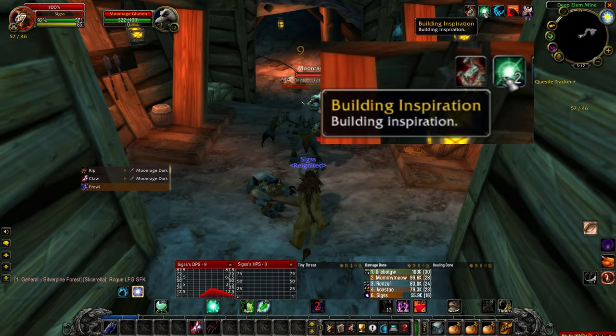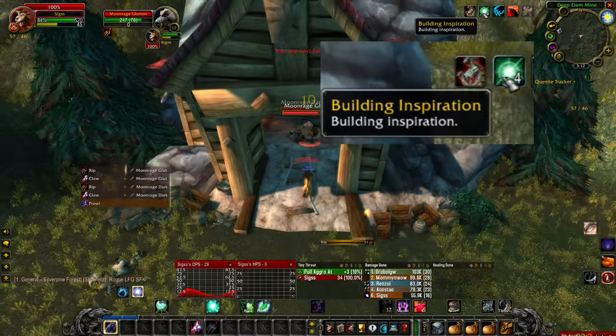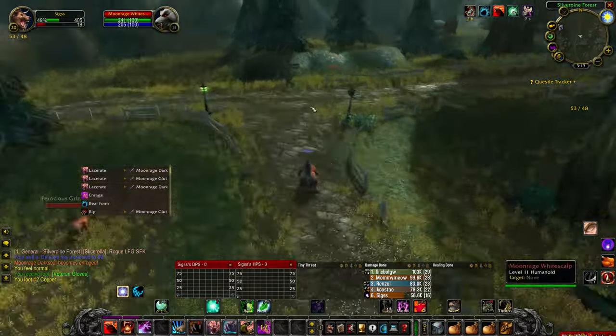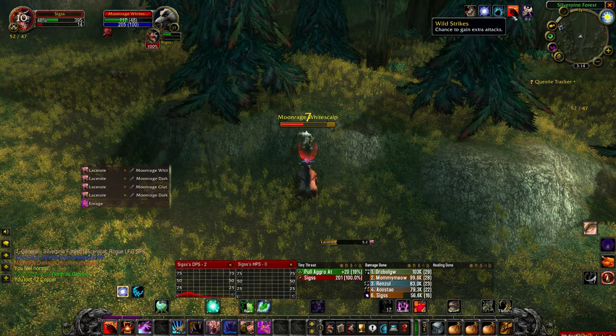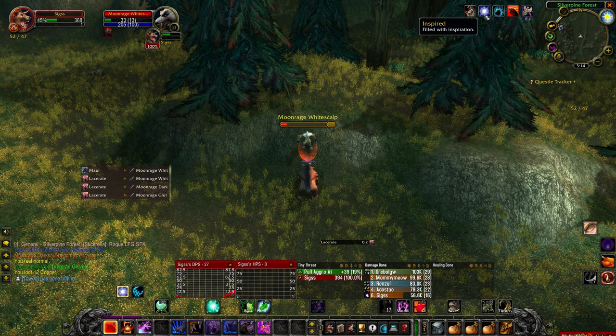At that point you should see that you are gaining stacks of a buff called Building Inspiration every time that one of your bleeds ticks. Simply repeat this process by dotting up humanoid enemies until you reach your 20th stack, at which point your buff should change to Inspired.